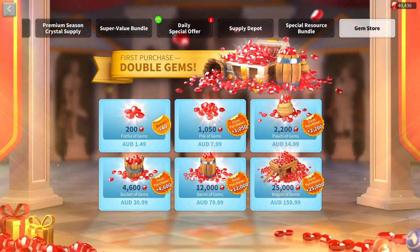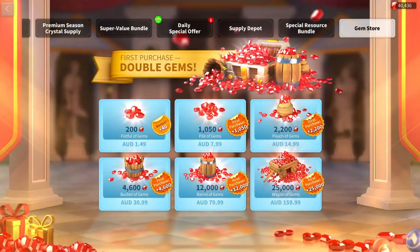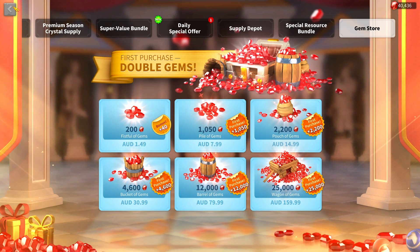I've made a guide on getting gems before, but it was pretty poorly made and I was just starting off on YouTube at the time. So in today's video, I'm going to discuss an updated guide to earn yourself, as a free-to-play, low-spender, or even a whale, as many gems as possible. So if you want to prepare for the Herman Prime Wheel, or you just want to get a ton of gems stashed up, stick around till the end of the video.